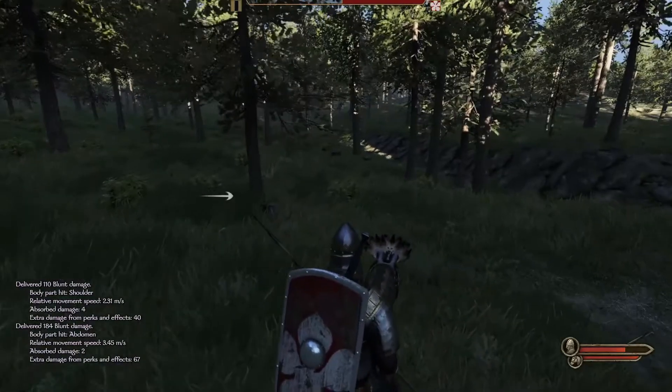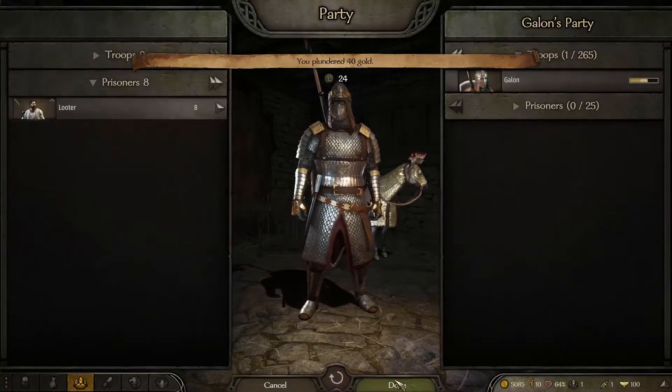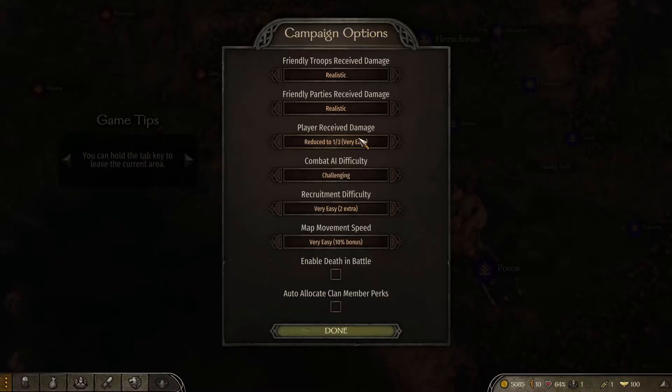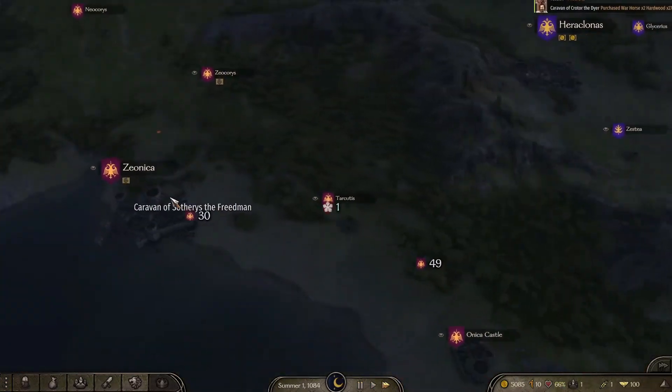I pretty much have everything to the max. The only reason I don't have recruitment difficulty on is because I'm the God King — people are going to want to fight for me, so it'd be easy. I don't like how slow moving on the map is, so I have that on the very easiest. I also have my damage received at one-third. Because I'm supposed to be some sort of godly figure — my clan is the only one, and we're going to bring peace and prosperity to all of Calradia. My army is still going to take a lot of damage, but myself, I'm going to be hard to kill.